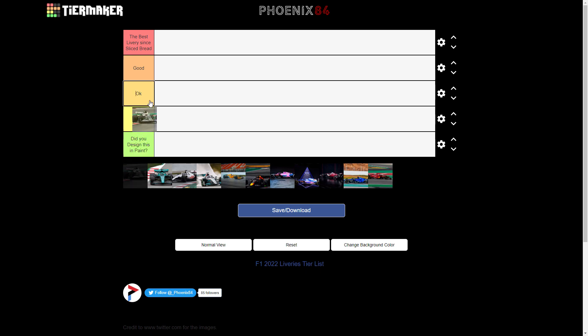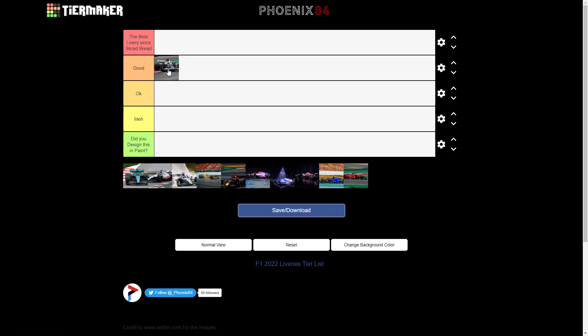Now where to put the AlphaTauri — that's a good question. I like the AlphaTauri design and I feel it's gotten better. Is it in the best livery since sliced bread? I don't want to be too critical, but at certain angles they are missing sponsors that would probably bring that car a little more to life. Having just AlphaTauri as the one sponsor, and from the side they've just got the AlphaTauri wordmark and then some fashion statement as well — so it's not the best livery since sliced bread.